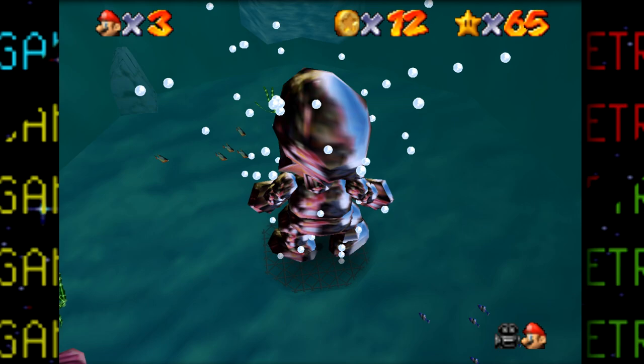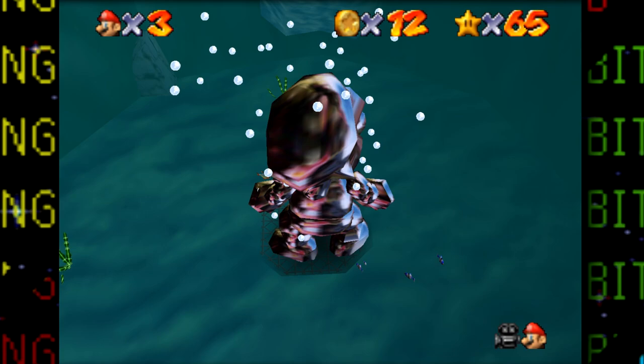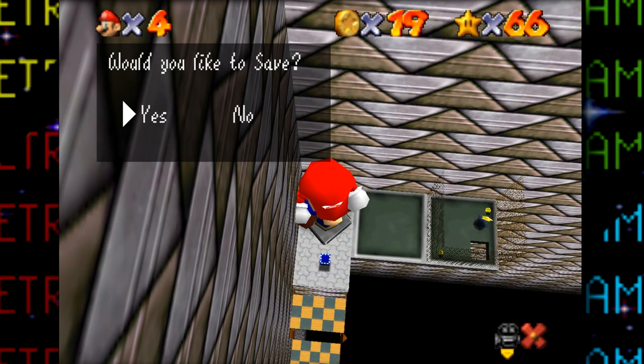Speaking of revisiting levels, I went back to Jolly Roger Bay where with the metal cap we can finally get the star in the jet stream. I tried and tried, jumping at every possible spot but just couldn't get it. I was ready to deem it impossible — until one attempt I tried quickly swimming as soon as Mario's metal cap wore off, and I guess I was in the right spot and somehow grabbed the star. It's time to activate the vanish cap switch — another easy eight red coin star down, and now we have the vanish cap.